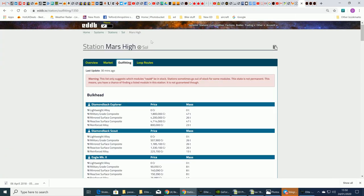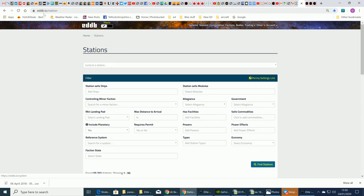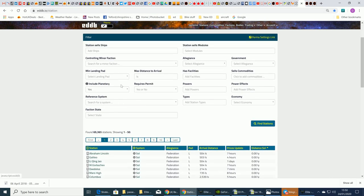If you want to find where to get a T6, use eddb.io/station. Type in where you are, the ship type (T6), and any modules you want — such as various passenger cabins — then click 'Find Stations' and it'll list the nearest ones. It's quite useful for finding passenger cabins, though it's not 100% accurate; you may need to visit two or three stations before finding exactly what you want.